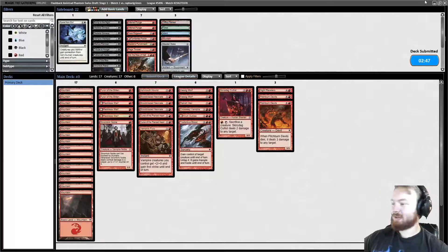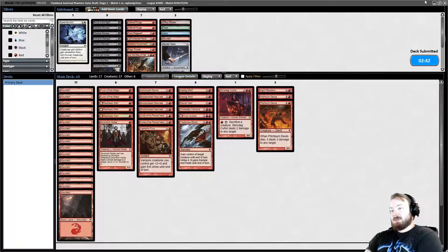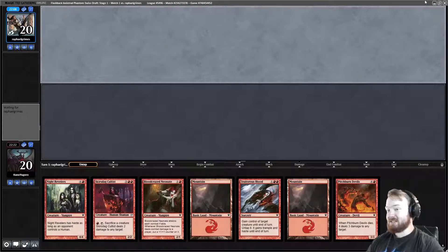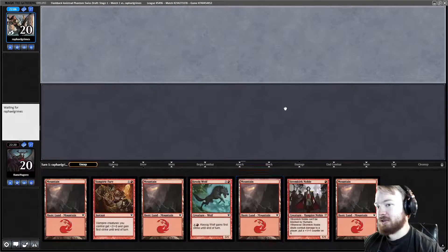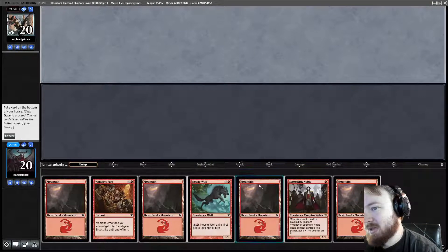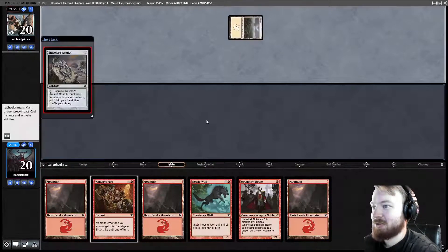Our deck should be really consistent because we have four really good one-drops and four really good two-drops. We should be punishing a lot of decks. I don't even want to keep this hand, even though it's pretty good, because we have hands where we get to play Falkenrath or Stromkirk Noble on turn one.